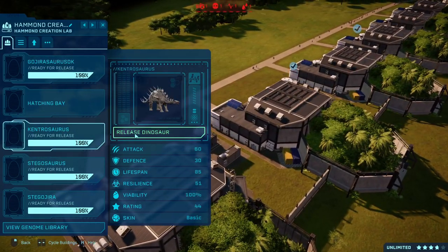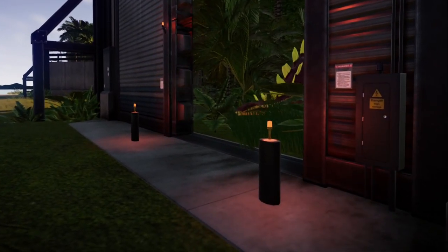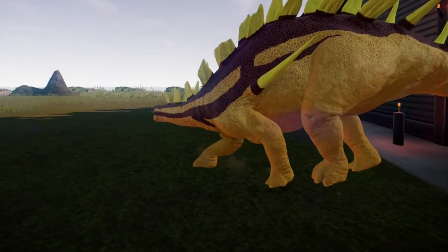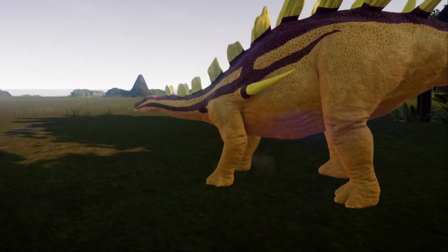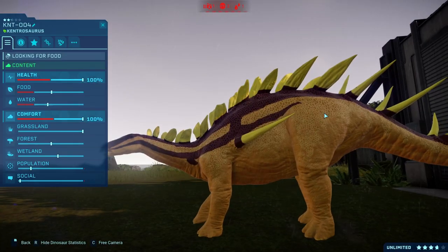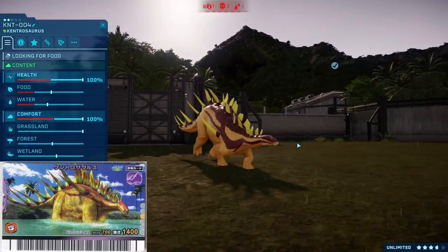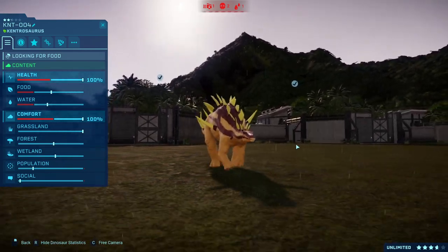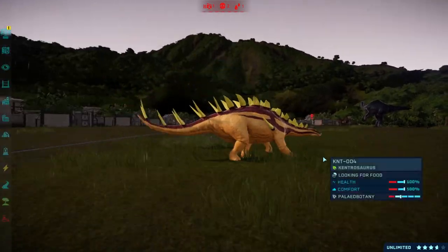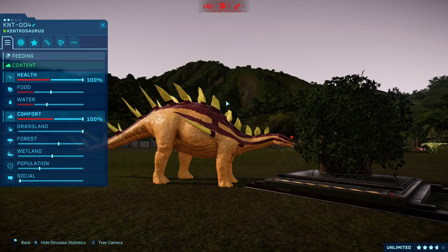Alright, next up we shall do Kentrosaurus. We have a Kentrosaurus in the park and it's raining. Lovely. Fun fact about this - this was actually the very last mod that I made before I lost all my mods, but I was lucky enough to get this bad boy back. I did a really good job on Kentrosaurus. I like how the orange looks in particular. I like the colour on the spikes.